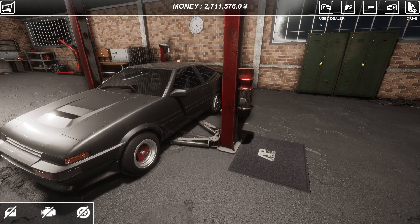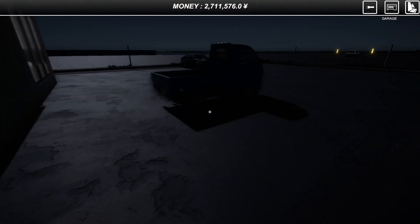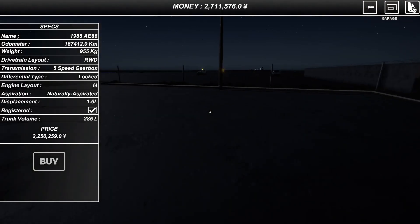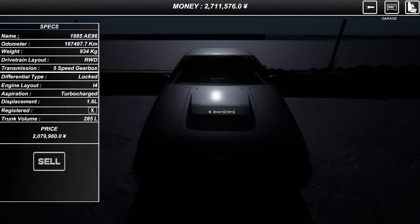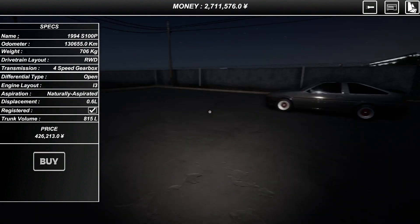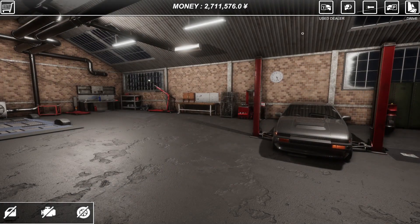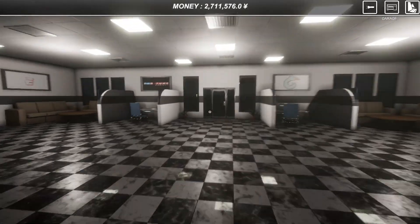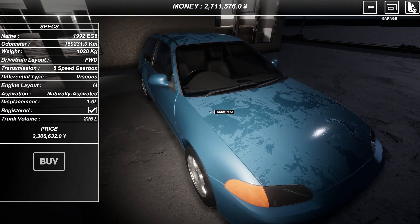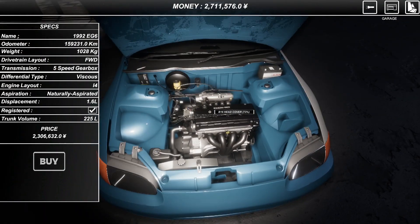We've got quite a lot of money because I've done some more races, so let's go back to the dealer and see whether we can buy anything. That's the one we've already got - that's a shame. I was hoping there'd be a Civic here but not to worry. Let's go back to the garage and see if going back tricks it. We've got the same as we've got, or a Civic - let's just go for it. Good, it's got one of them.